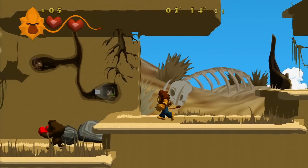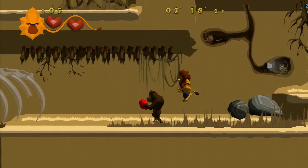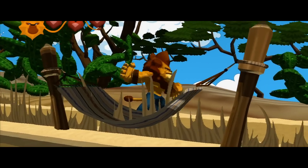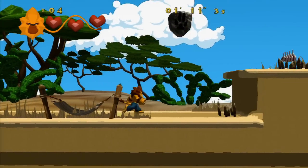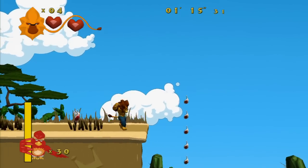It's a gorilla with boxing gloves — let's just stomp on him. And I died in the spikes. Mambo seems like a pretty angry lion. I forgot about the spikes again; they don't seem to stand out.